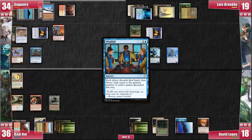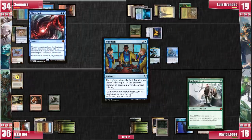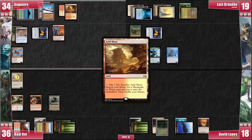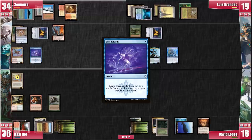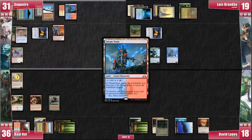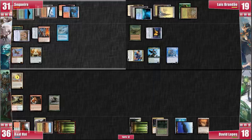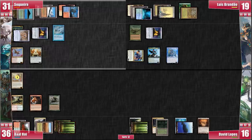Windfall resolves and we each discard and draw four cards. I play an Arid Mesa from my hand, cast Brainstorm from the graveyard to dig further, then crack the Mesa for a Steam Vents taking two damage. I then cast Paradise Druid and Mystic Remora. My hopes are that I get to go off the next turn. I attack David for two damage, then go to my end step and sacrifice my Underworld Breach.